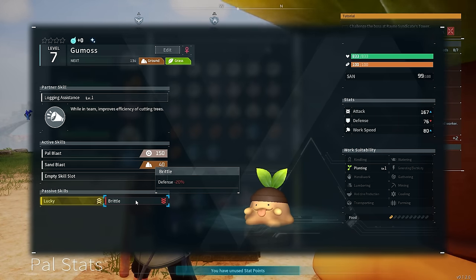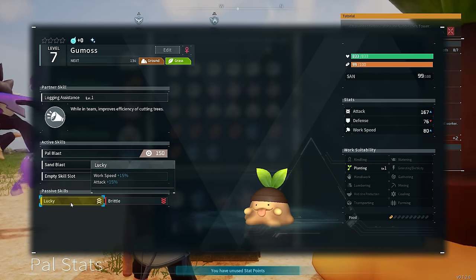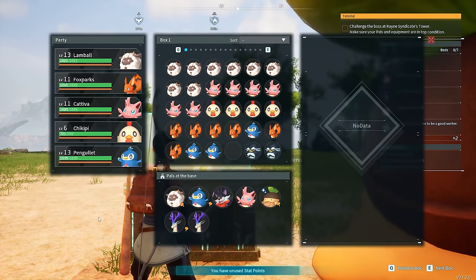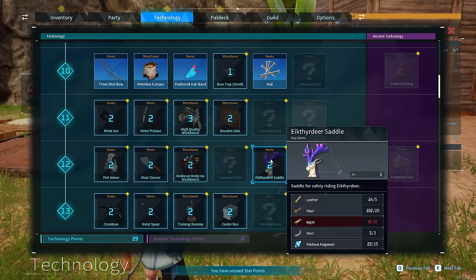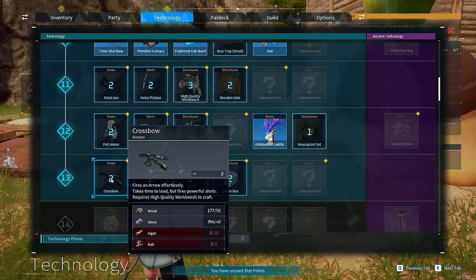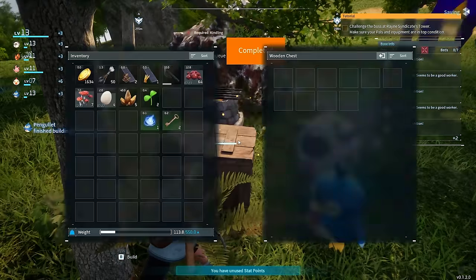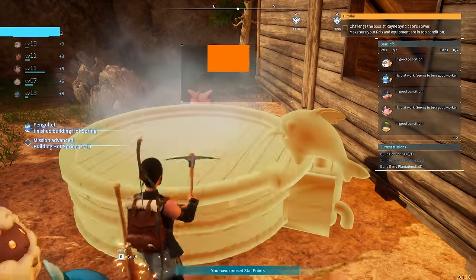Because of its buffs, this Gumoss is more suited towards work — it has a defense debuff, but also a work speed and attack buff. With a 15% additional work speed from the lucky buff, we're going to assign it to work duty. We also gained a few more levels and are going to make the saddle for our Eikthyrdeer — we now have a really nice ground mount to get around the map way faster. We're also going to unlock the crossbow, a really nice ranged weapon that will do decent damage to most early-game PALs.